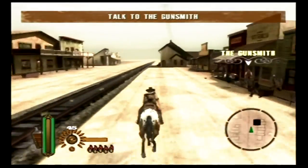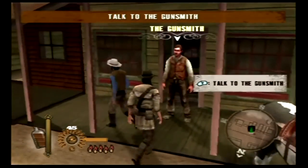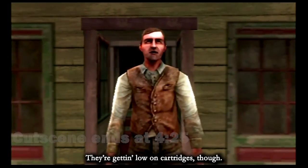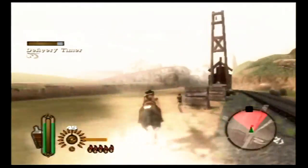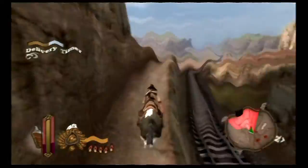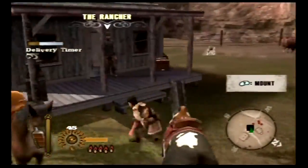Let's talk to the gunsmith. Hect Ranch is losing cattle to wolves — they're getting low on cartridges, though. I'll pay you handsome if you take them a load. Anyway, this starts a recurring theme with the Pony Express missions, where Earl or Daryl will start a mission and say, 'go talk to this other guy,' and then the mission will actually start.